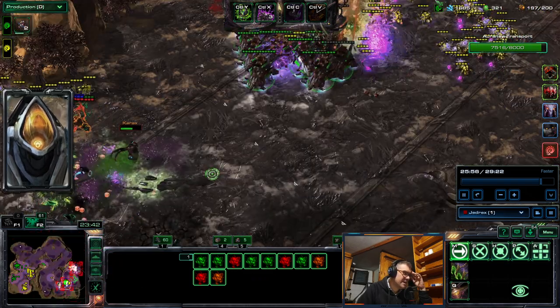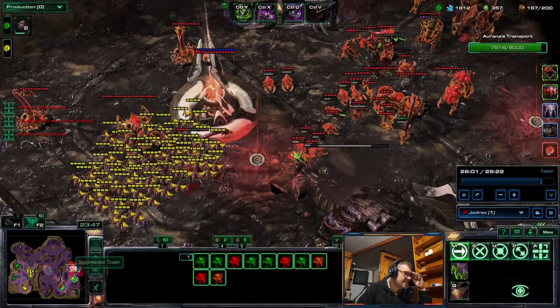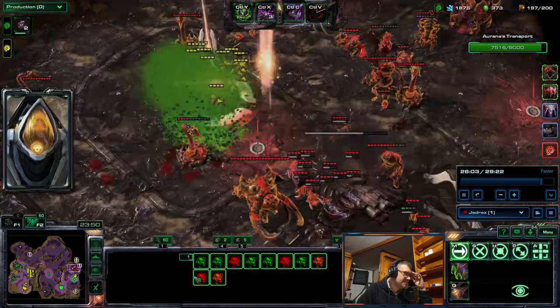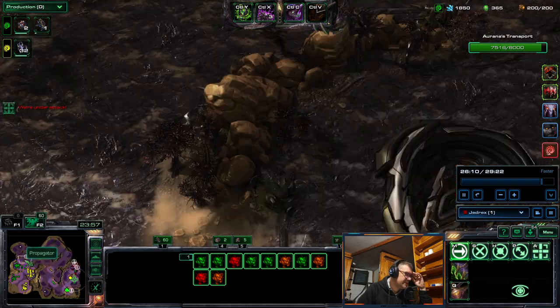Now he's maxed, he can spend all resources on overseers, which is pretty good. This tower — using Scourge for that is the best option.